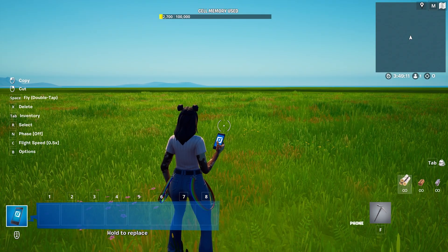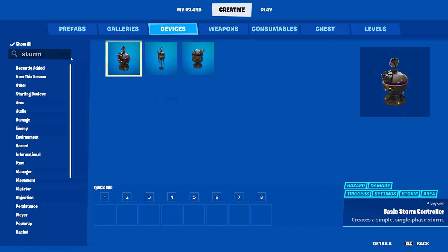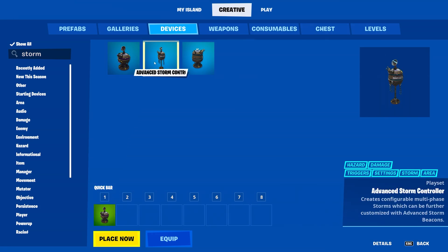But no matter what kind of Zone War game you want to build, there are three important devices to be aware of. They are all located in your device's menu. The first two are the storm controller devices. As you can see here, there are both basic and advanced storm controllers.